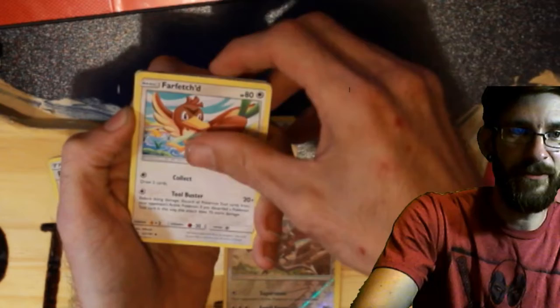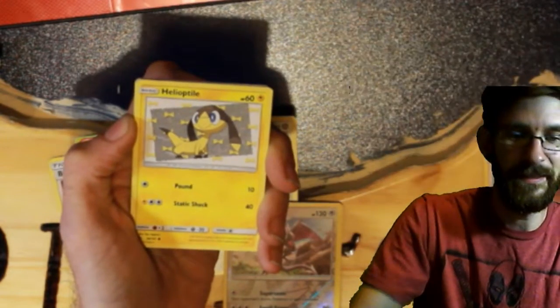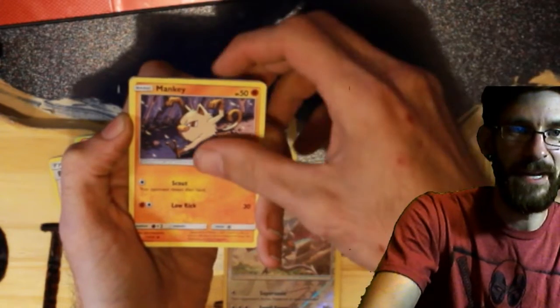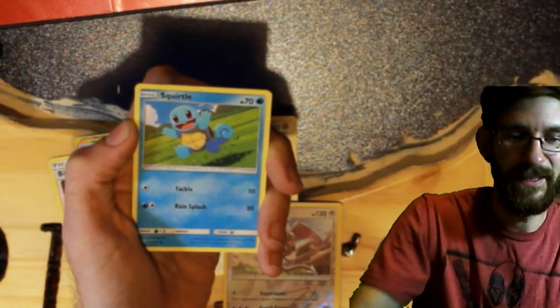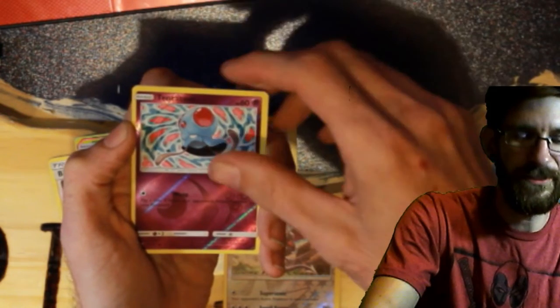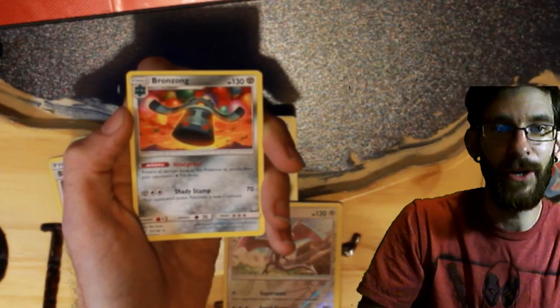We have a Fairy Energy, Farfetch'd, Alolan Graveler, Rocks Grit, Helioptile, Mankey, Vulpix, Panjam, Squirtle, Tentacruel Reverse, and a Bronzong non-holo rare.